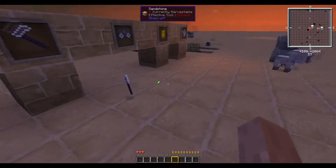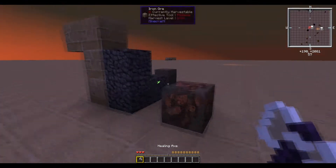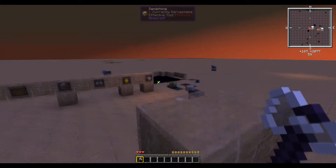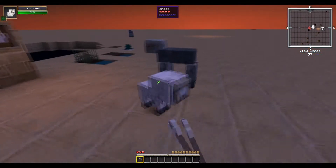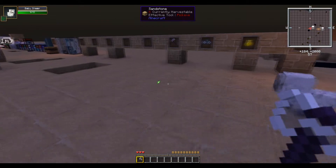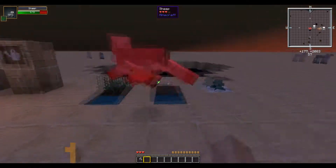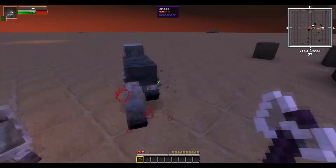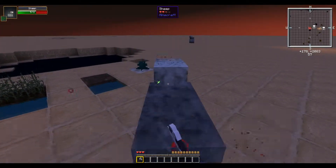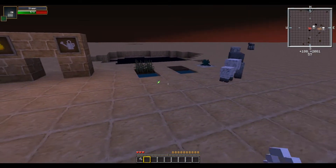Next up we have the Healing Axe. The Healing Axe, when held in your hand, will slowly restore hunger. It's also supposed to heal mobs when you punch them with it, though it doesn't seem to be working since I'm at 3 hearts.